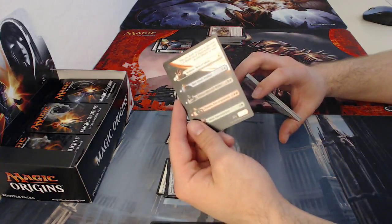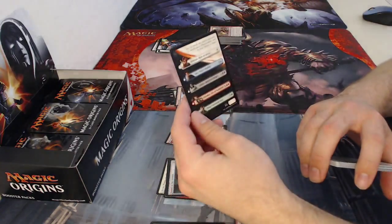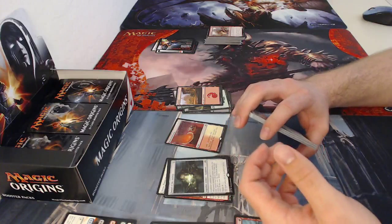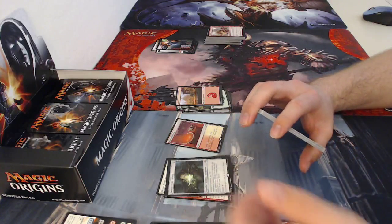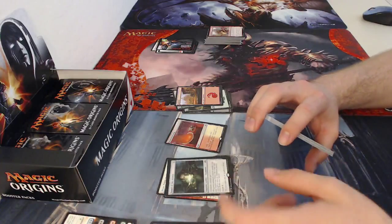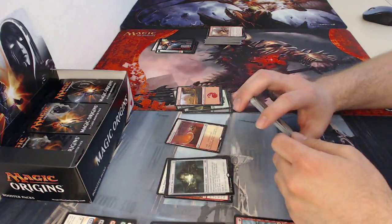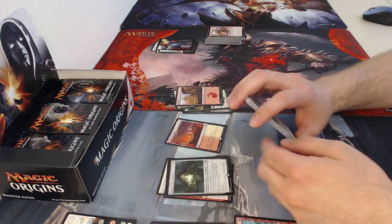This insert is for one of the planeswalkers — it's a kind of re-release from Innistrad. If you played back then, you saw a lot of these with probably 20 names on the card because there were so many different flip cards back then. That's just for any of those planeswalkers you saw there.